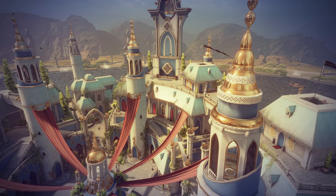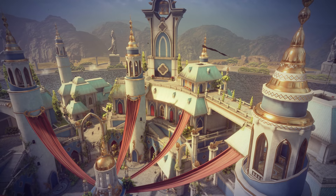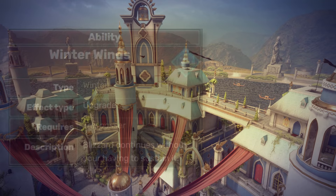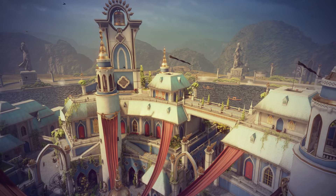The last spell in this tree, Blizzard. Can't say it's good from my experience. The Ice Storm could potentially freeze enemies but it takes too long and isn't worth the effort. The Winter Winds will no longer consume your stamina, but the damage is poor and it's unable to aim as well. I'll say it's a tier D spell.